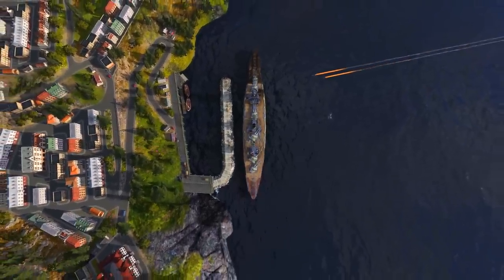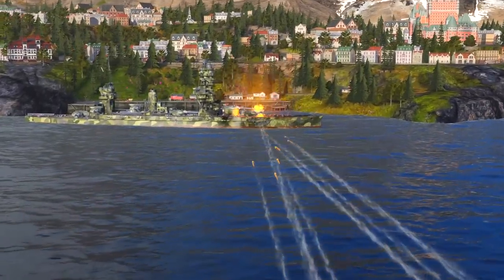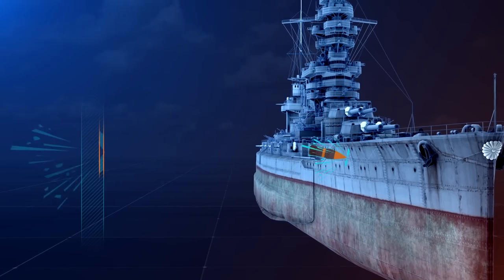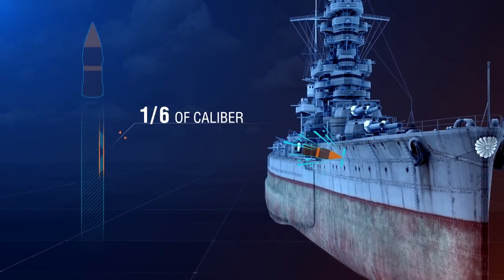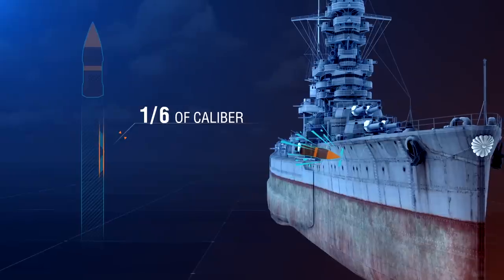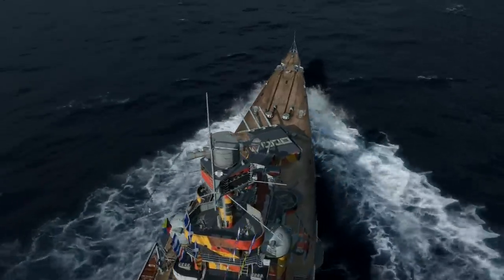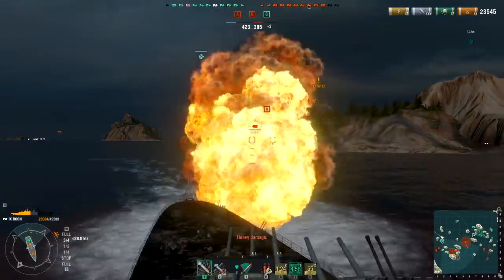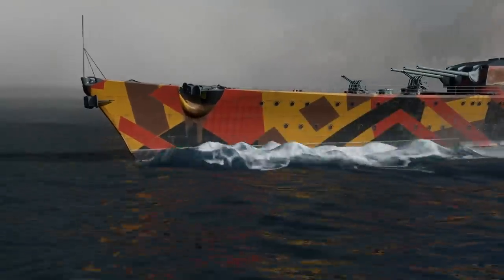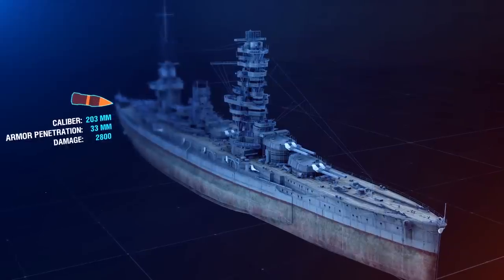Let's get back to our Fuso and imagine that a 203-millimeter HE shell hits the ship. First, there's a penetration calculation. In our game, an HE shell from the majority of ships penetrates an armor thickness equal to one-sixth of the shell's caliber. German cruisers, British and German battleships, and some other ships have HE shells with a penetration capability equal to one-quarter of their caliber. No ricochets — neither distance, relative armor, angle of incidence, angle of normalization, nor anything else is taken into consideration. A 203-millimeter HE shell penetrates armor up to 33 millimeters thick.